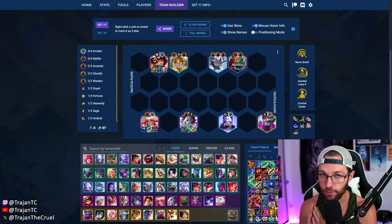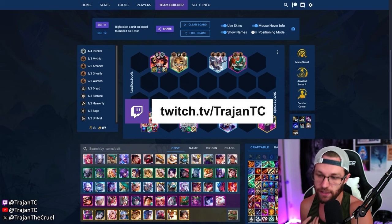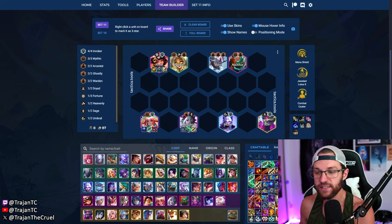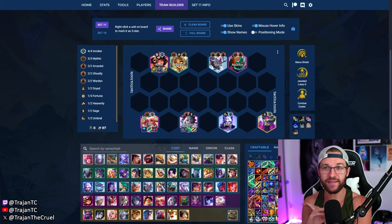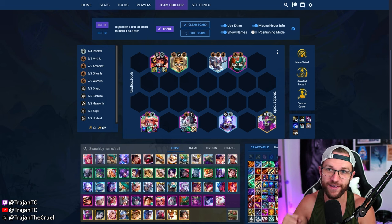What up gamers, today I'll be taking you through some four-cost comps that I think will be good next patch. My main focus is to give you guys a lot of default variations you can play from, especially if you haven't played any of the PBE. If you've been only playing live, four-cost comps have been terrible — level eight comps are terrible — but next patch the devs are trying to hammer fist four-cost into the meta and I think it's actually going to work for a while.